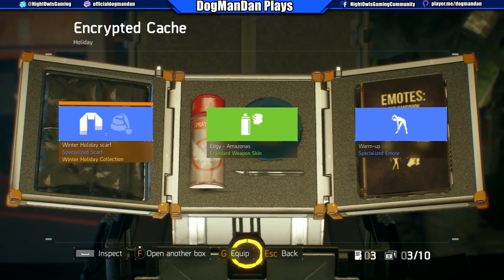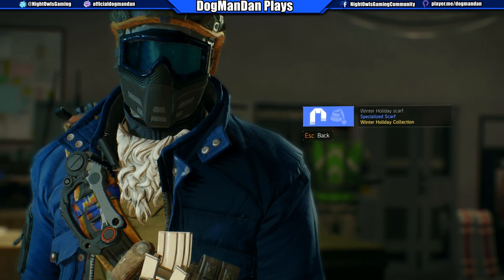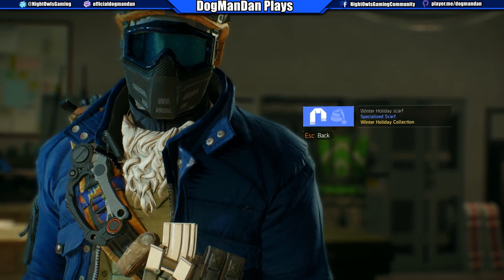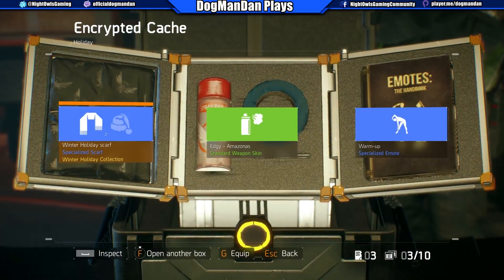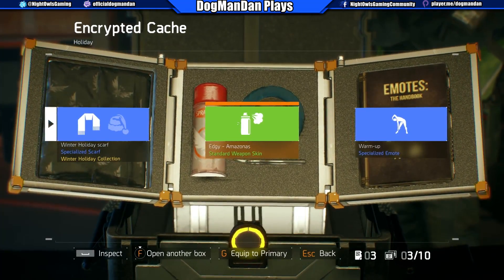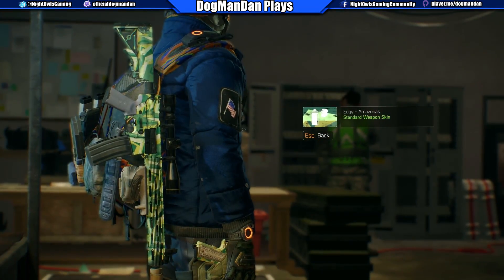Oh, holiday winter scar — what's that look like? Makes me look like Santa! I'll take it and I will equip that because I want to look like Santa. Edgy Amazonius weapon skin — let's see what we look like. Yeah, that's cool.